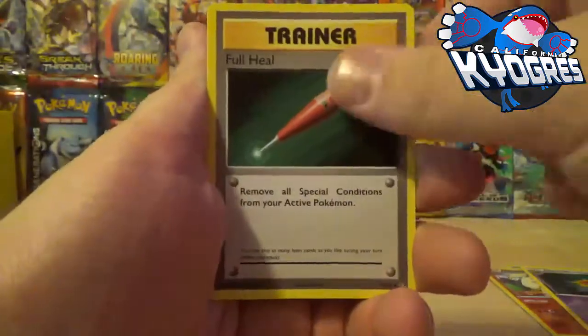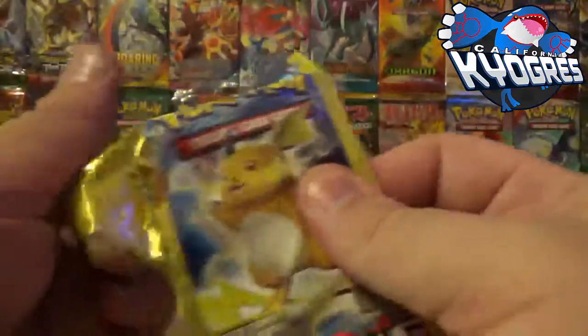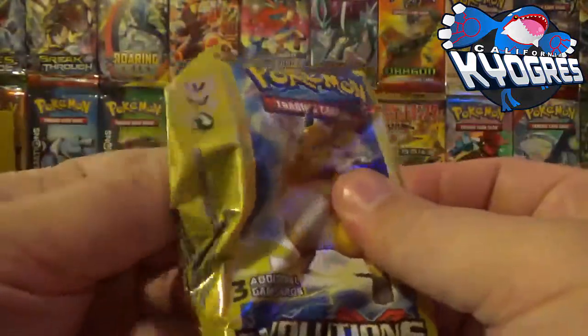Alright, we've got a Rattata, a Full Heal, and a Weedle. I think after the next pack we'll just start tearing and ripping and all that other good stuff, because it looks like I've done one of each arc so far.